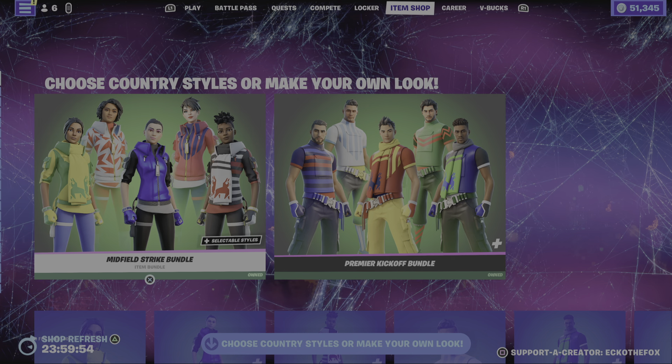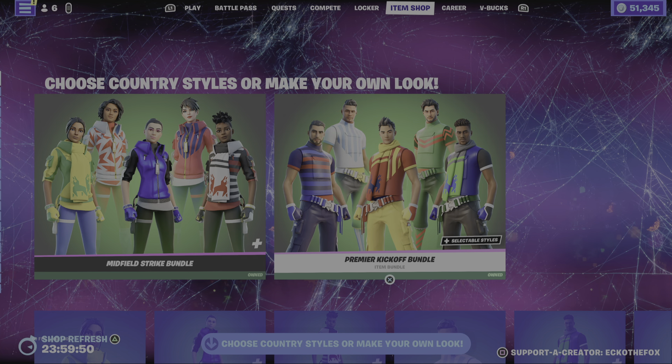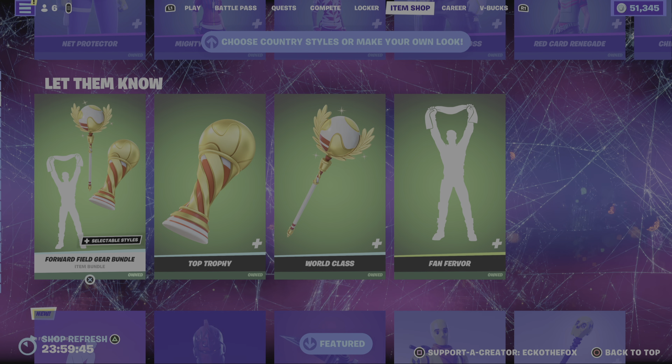We have the Midfield Strike bundle, the Premier Kickoff bundle, and the Forward Field Gear bundle.